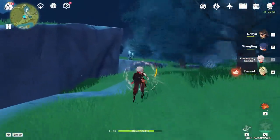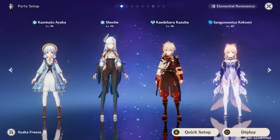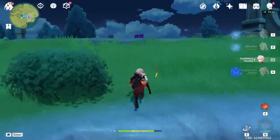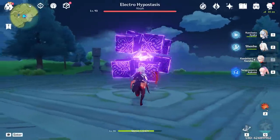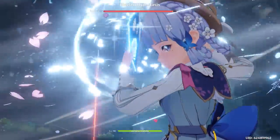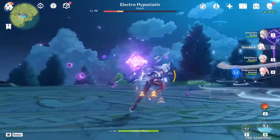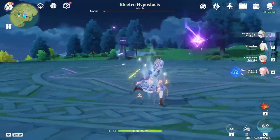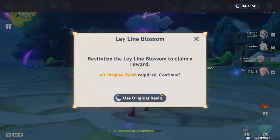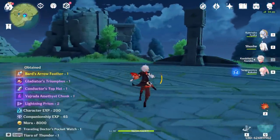Now we must head back to the Electro Hypostasis and kill it once again. I'm switching around my party and this time I'm 100% getting sub 30 seconds. I believe this time I will defeat it in less than 30 seconds. Throw your cubes at me — I've got Shenhe Burst, then Ayaka Burst, and now you die. Oh, I messed it up again — I should have done Shenhe before he goes into his phase. Missed the sub 30 again. One, two, three — what an easy boss fight.